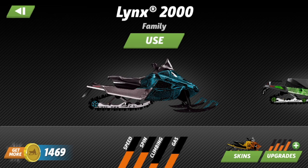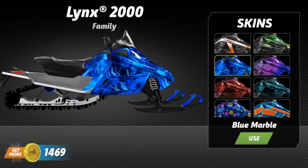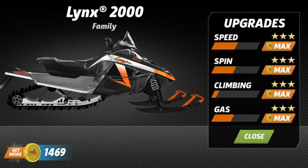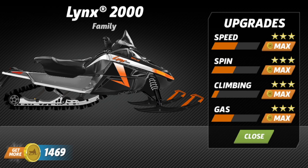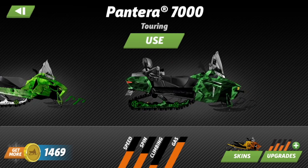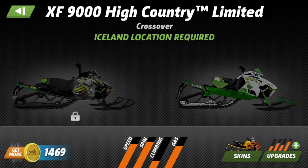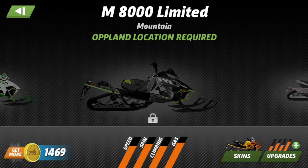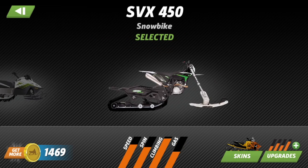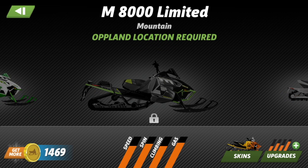This is your starter sled, the Lynx 2000 — I have all the skins for this one. Some are pretty cool; I kind of like the default. If you go to upgrades you can see I maxed this one out, so it can no longer be upgraded. You can see the stats and compare them — they generally get better as you go to the right. Overall I think this sled here is the best based on the stats, and the snow bike is only going to be better on climbing.